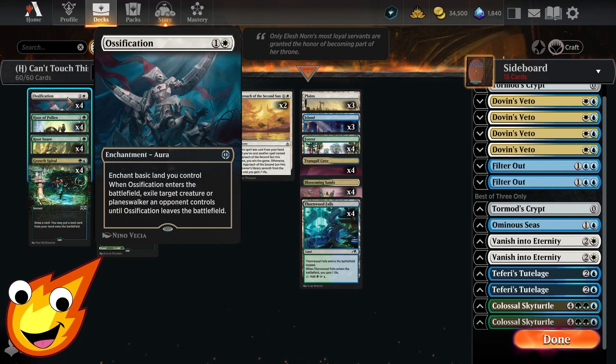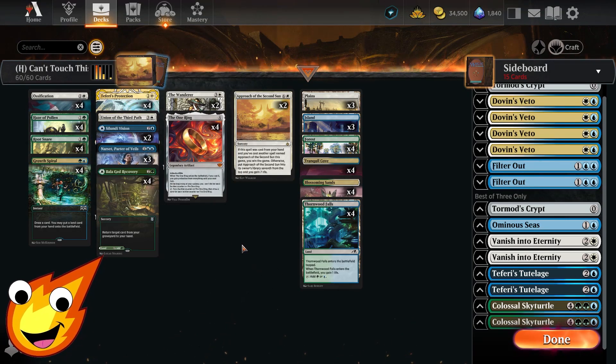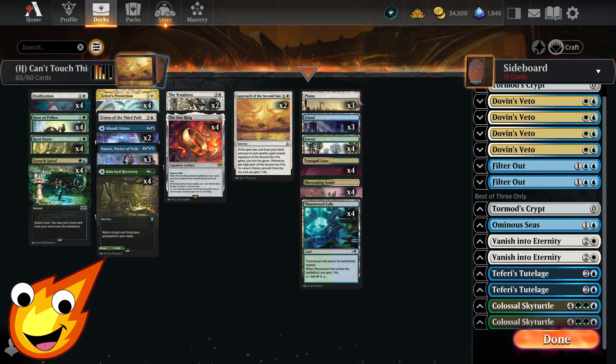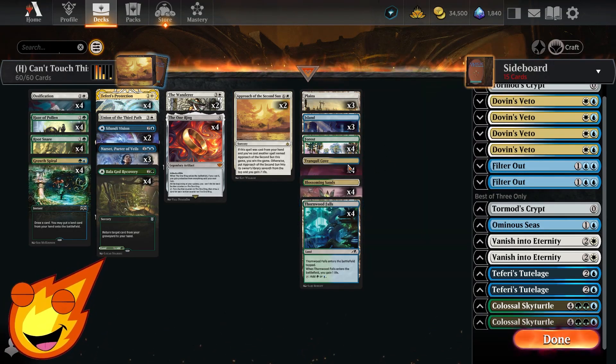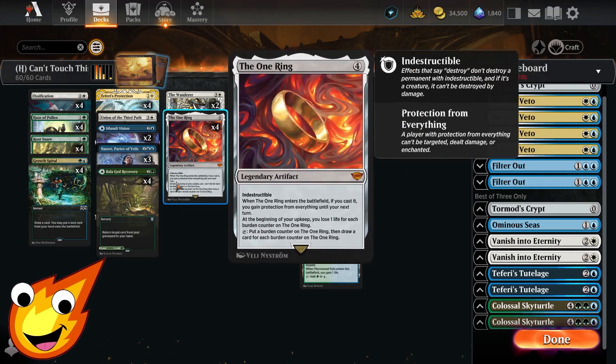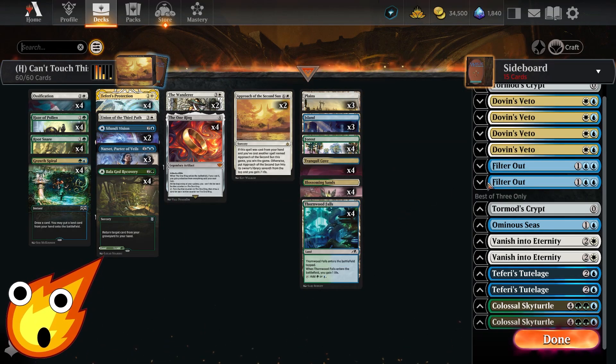As for our removal package, we have some light removal in Ossification — able to take out an annoying creature or planeswalker on the battlefield. Then we can just stall out some more until we get to Approach of the Second Sun. As far as the land base goes: plains, islands, forests, and gain lands, because we are on a budget — but also the life gain is essential to offset The One Ring's effects against us.